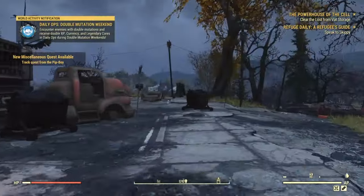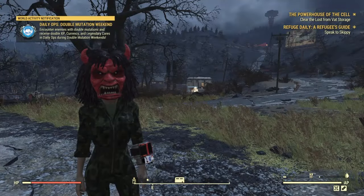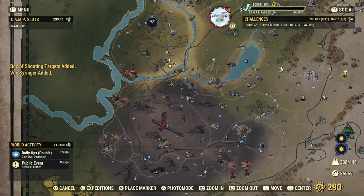What's up guys, it's Energizer bringing you back another Fallout 76 video. Today I'm showing you guys the easiest duplication glitch in the game. First, you just want to head over to the Rusty Pig.